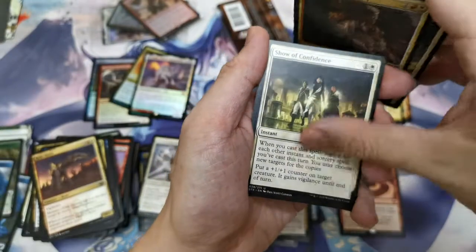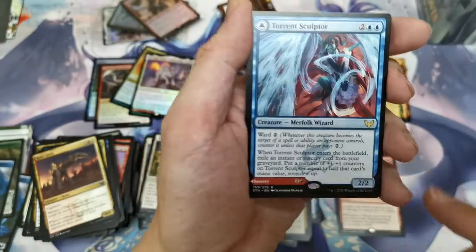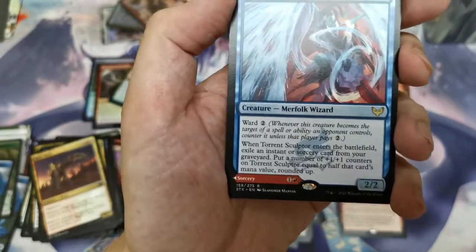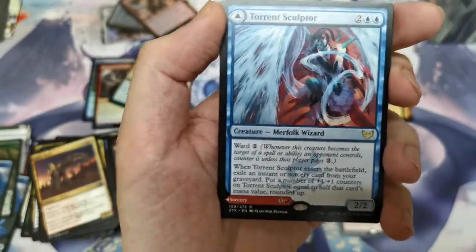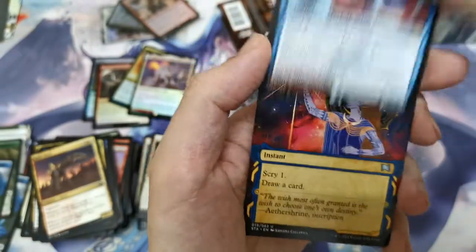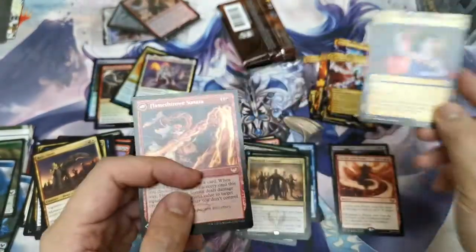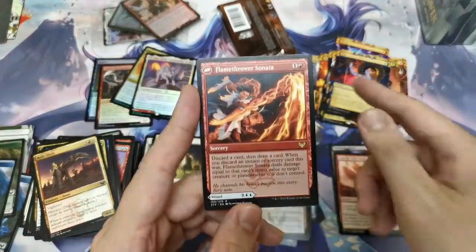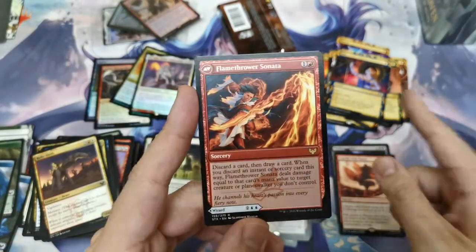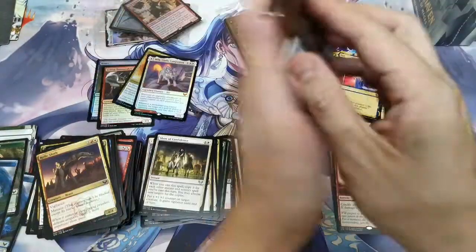Thunderous Reconstructive, Show of Confidence, and Torrent Sculptor — a good ability where every spell that targets this creature has to pay extra mana. And we've got Opt — the Japanese version looks very nice, the English one is not bad either. It reminds me of Constellation effects.